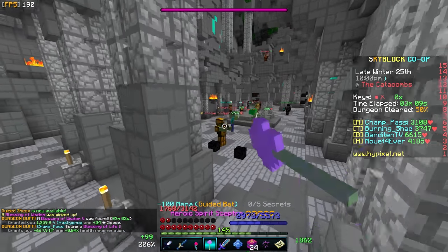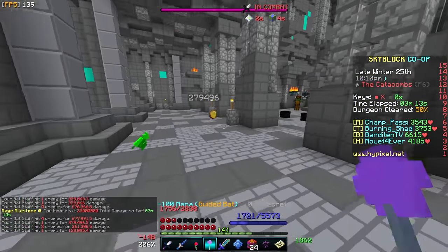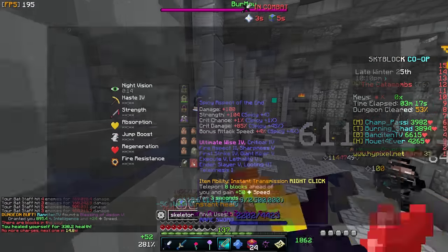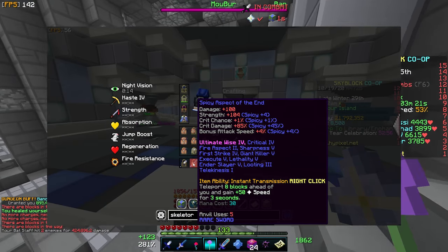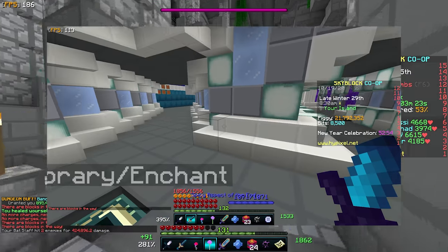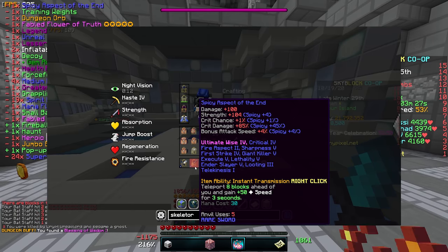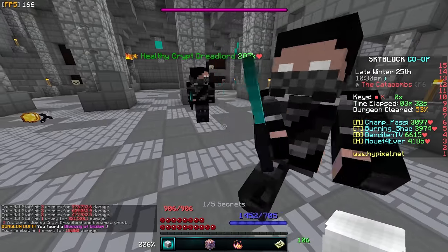Everyone should try to get more mana so you can use the Aspect of the End as often as you like. A little trick for this is adding the Ultimate Wise enchant on your sword, which makes it cost less mana to use, making it easier to spam. The AoTE is the fastest way to travel in dungeons and tight spaces since you can basically teleport wherever you look. This helps with reaching high up secrets or chasing down bats that are annoying to hunt down.